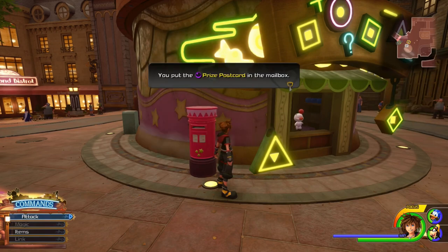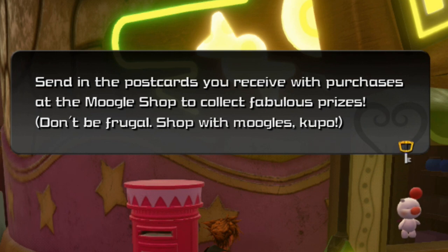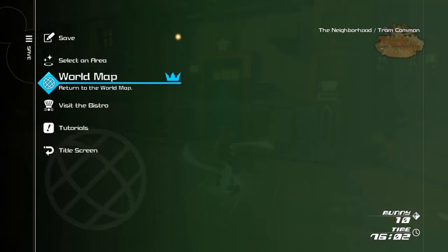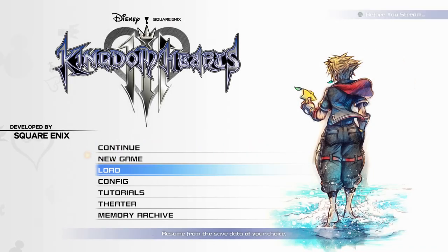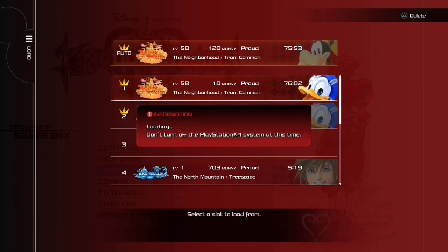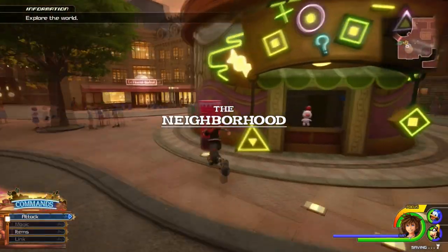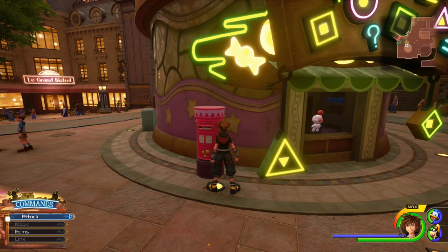Now you can go to the mailbox and start submitting all of the postcards you currently have. Don't worry — even if you didn't attain the Orichalcum Plus in the initial run-through and a message pops up letting you know that you've run out of postcards to submit, just go back to the save point and go to the title screen. Load the save file you just saved — you're essentially doing a soft reset so that you can get all of your postcards back and continue submitting them into the mailbox. Because obtaining the Orichalcum Plus this way is really random, doing this will allow you to eventually get your copy.